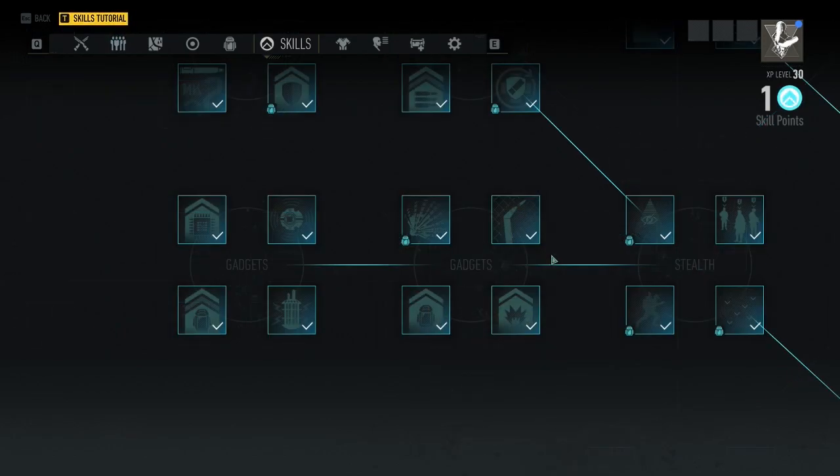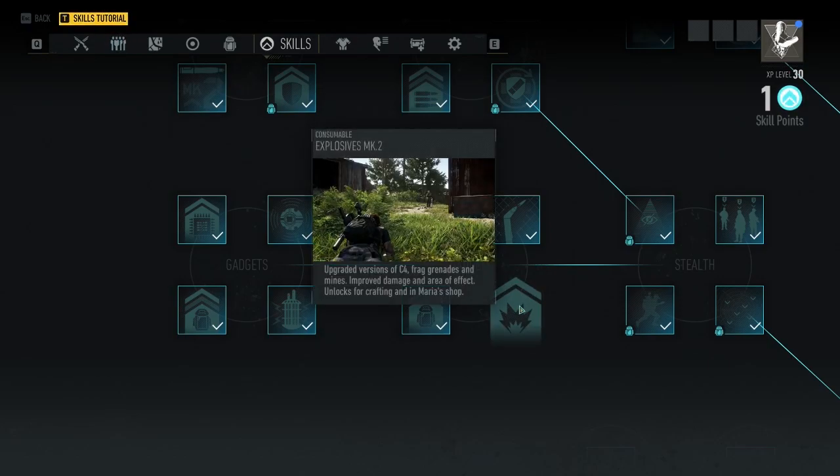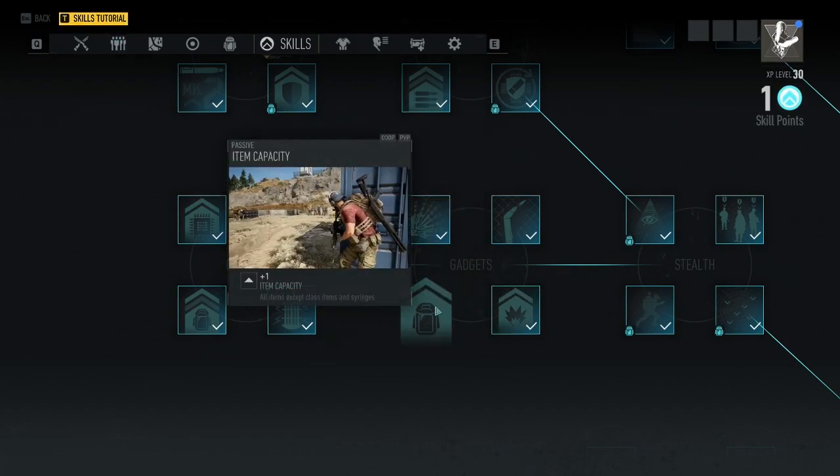Moving to gadgets node one, I would recommend explosives mark two primarily because it upgrades the grenade, and then item capacity is another good one to upgrade alongside it.